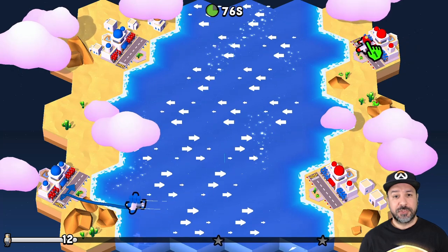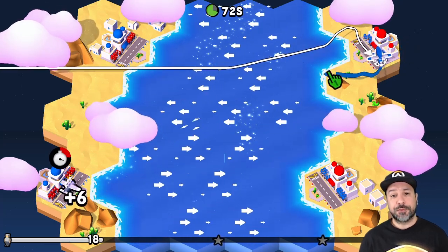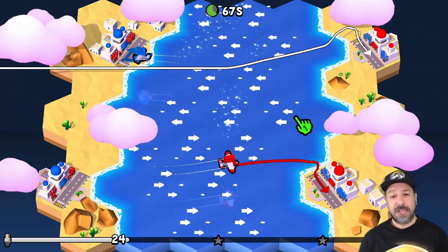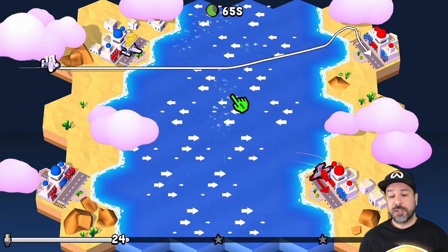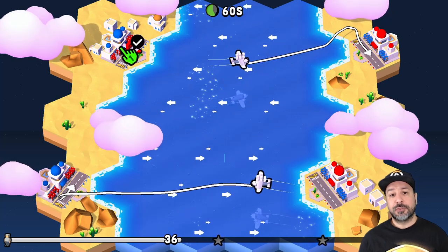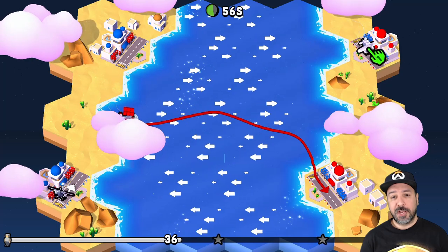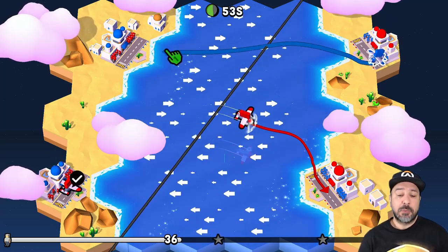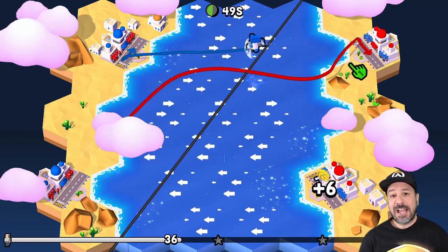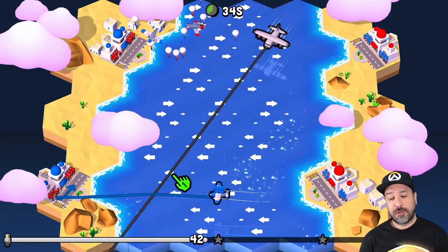I tested both methods and they work pretty well, though I give the edge to motion controls — you can react quicker and draw paths more precisely with the joy-con than with the pro controller. One odd omission is that the developers removed the original touchscreen mode, even though the Switch has a touchscreen, which would feel more natural especially in single-player. At its base it's a simple design, but they've added quite a few elements to expand the gameplay.